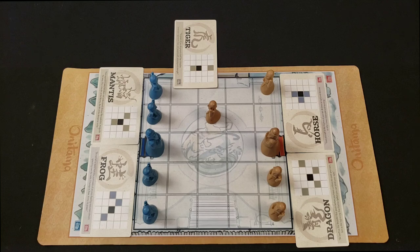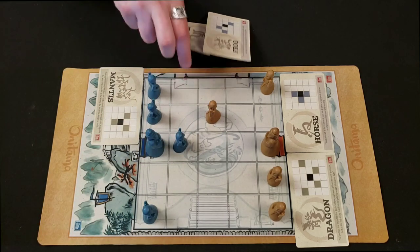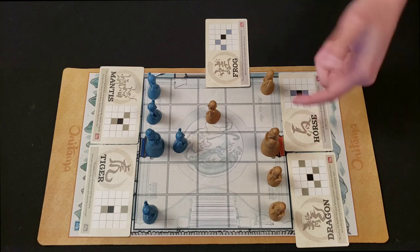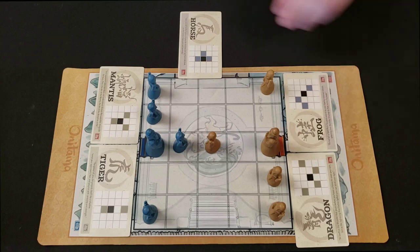I don't really have a plan yet, so I'm just gonna use the frog here and take a little hippity-hoppity over there. So now you get the frog, and I got the tiger. A good thing to think about is what your opponent can do on their next turn. I know you can't move forward just one space, which means it's pretty safe for me to use the horse and move in there. That'll leave you with the horse, and I'll take the frog.